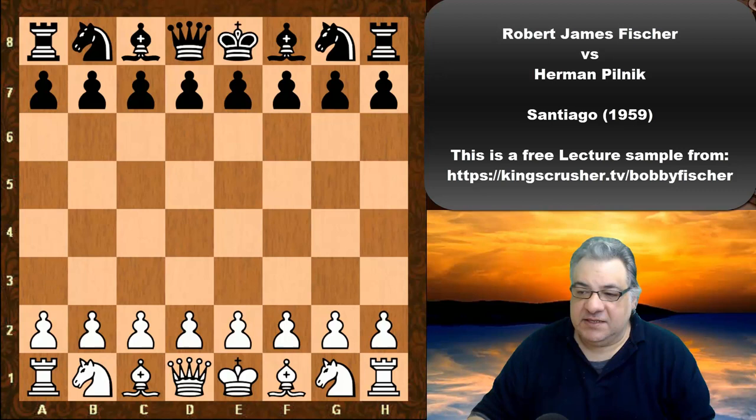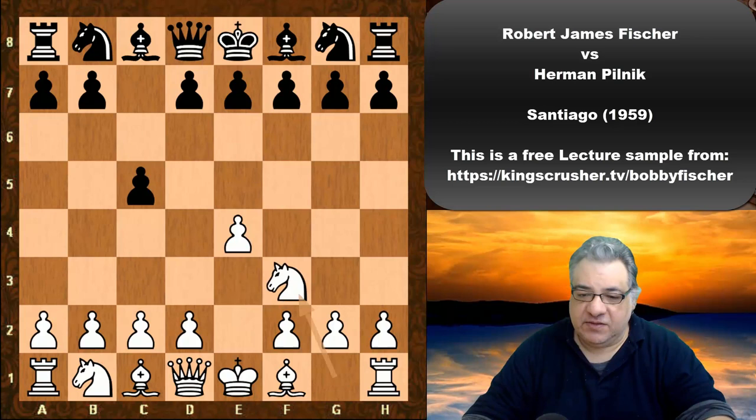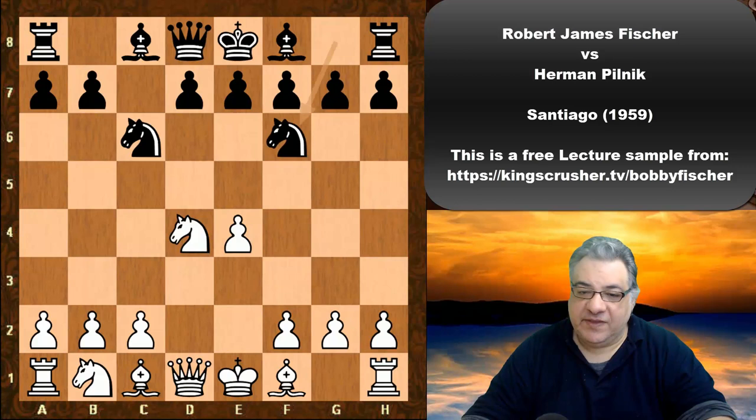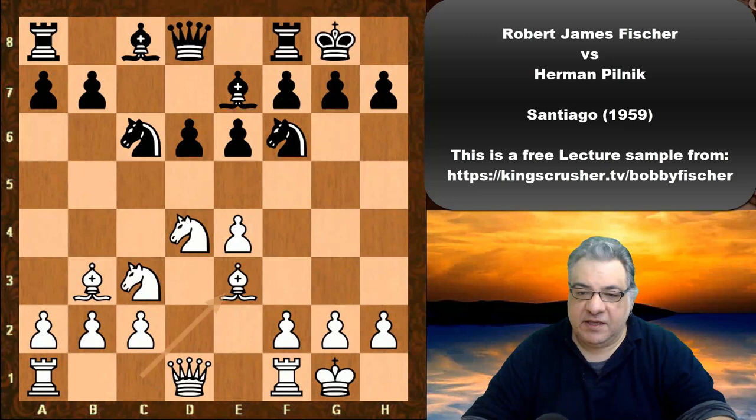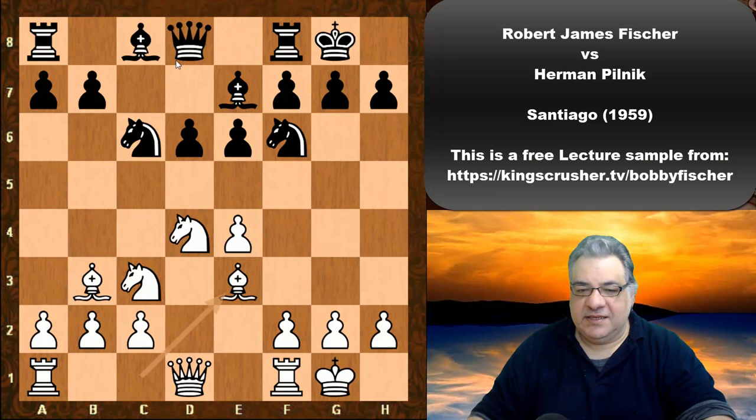e4 from Fischer — we see the Sicilian Defense: Nf3, Nc6, d4, cxd4, Nxe4, Nf6, Nc3, d6, Bc4, e6. The bishop drops back to Be7 and both sides castle. Be3, and now black instead of playing for a plan like a6, Qc7, b5 later...